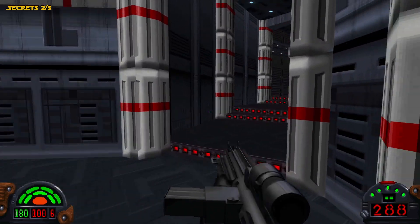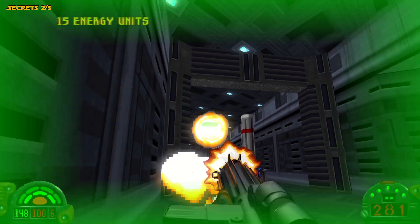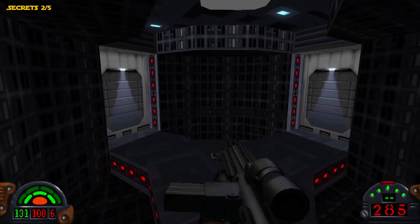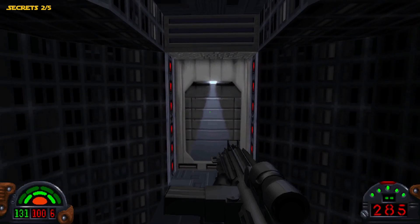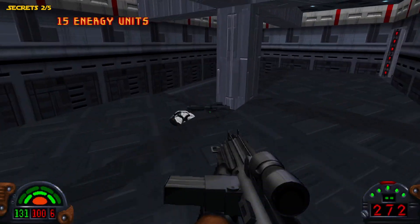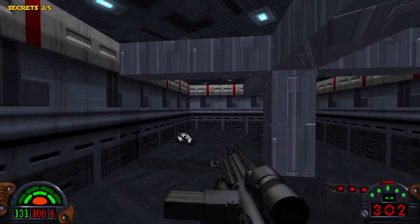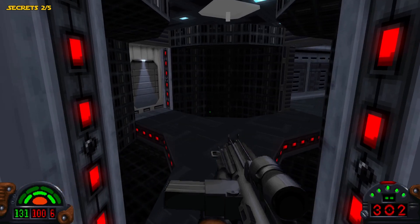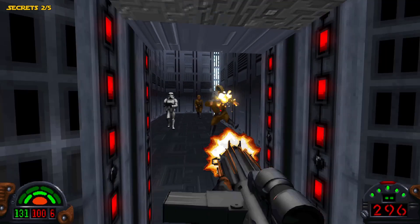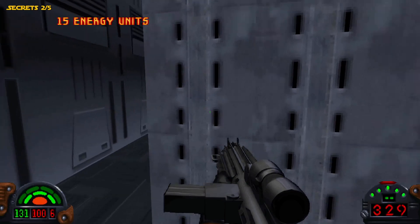We'll make our way to the left over here because this is actually where the third secret is at, around the corner here. There are more gun turrets down here. The room off to the right has a secret; the room off to the left doesn't have anything besides some Stormtroopers. This room to the right is where the secret is going to be, and it's actually a pretty good secret because you get the Repeater Rifle from it.